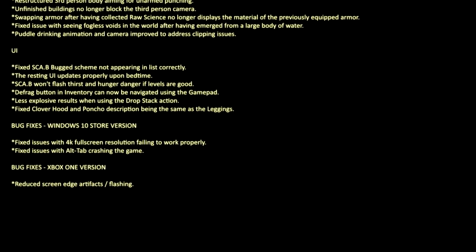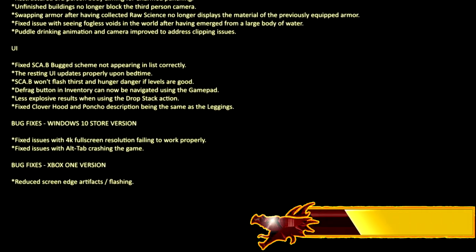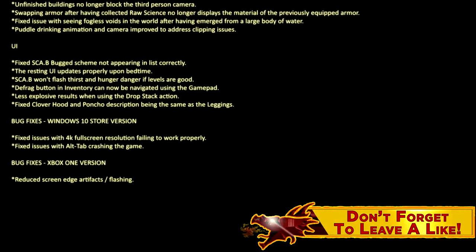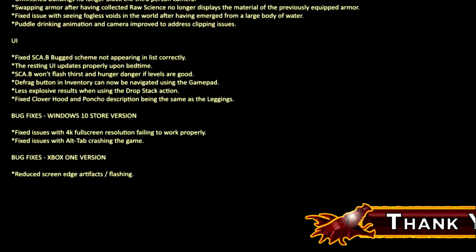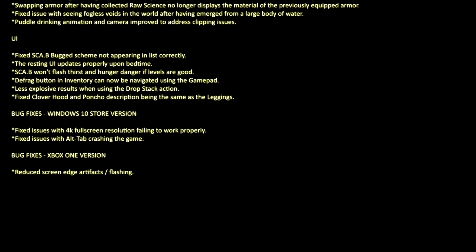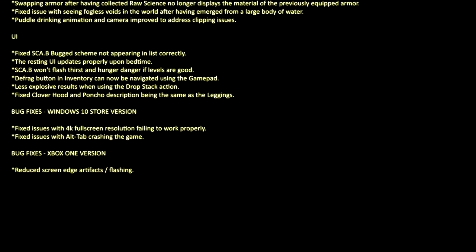Specific bug fixes for the Windows 10 Store version: fixed issues with 4K full screen resolution failing to work properly. Fixed issues with alt-tab crashing the game. And bug fixes for the Xbox One version: reduced screen edge artifacts and flashing.